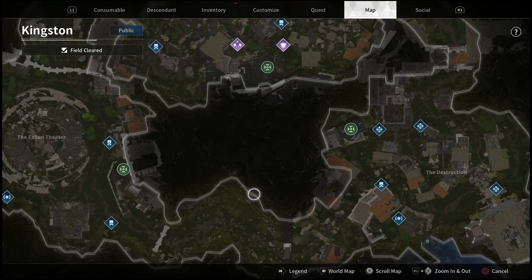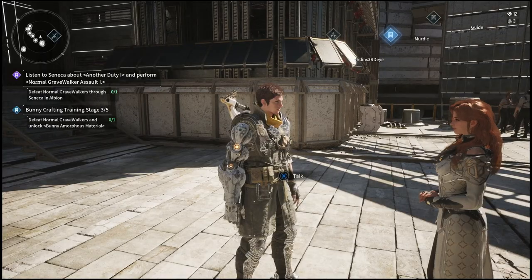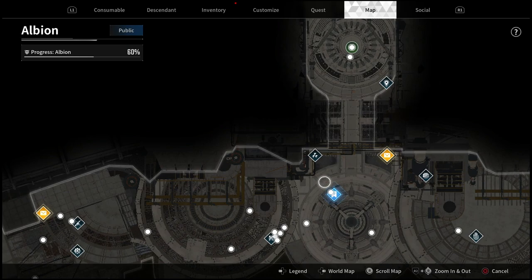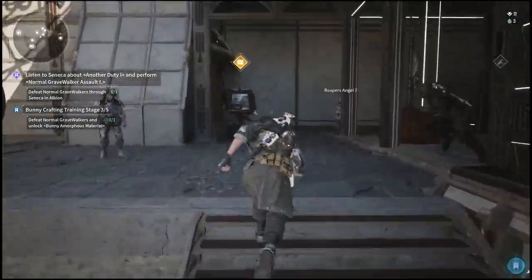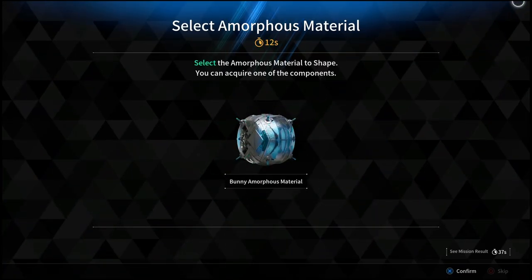Completing this activity will unlock a bunch of new abilities and gives you the ability to enhance your modules. The best part is that you'll now be able to start building the new character. Go back to Albion and talk to Seneca — he's going to send you on one final mission, and from there you'll be able to build the suit.